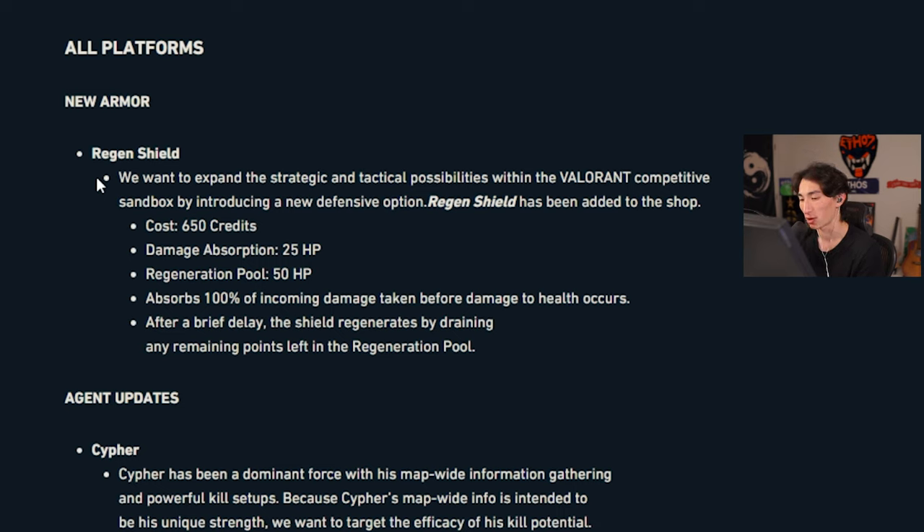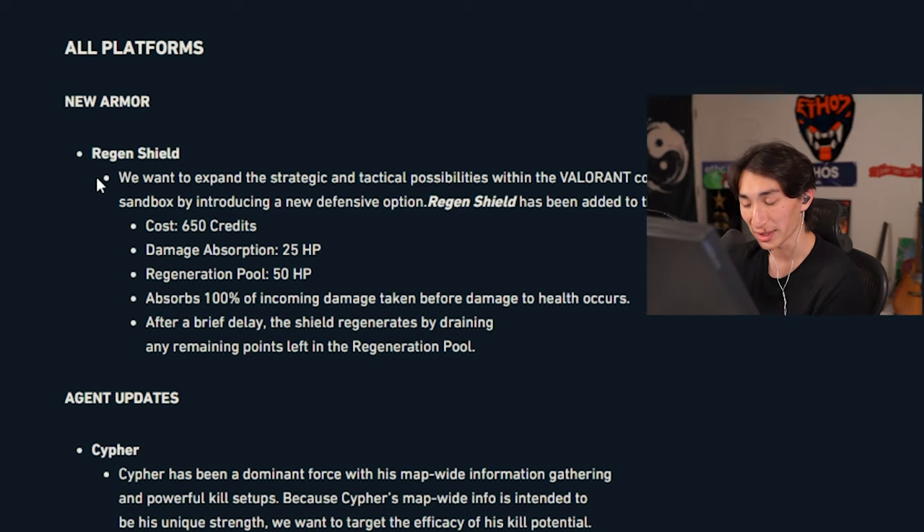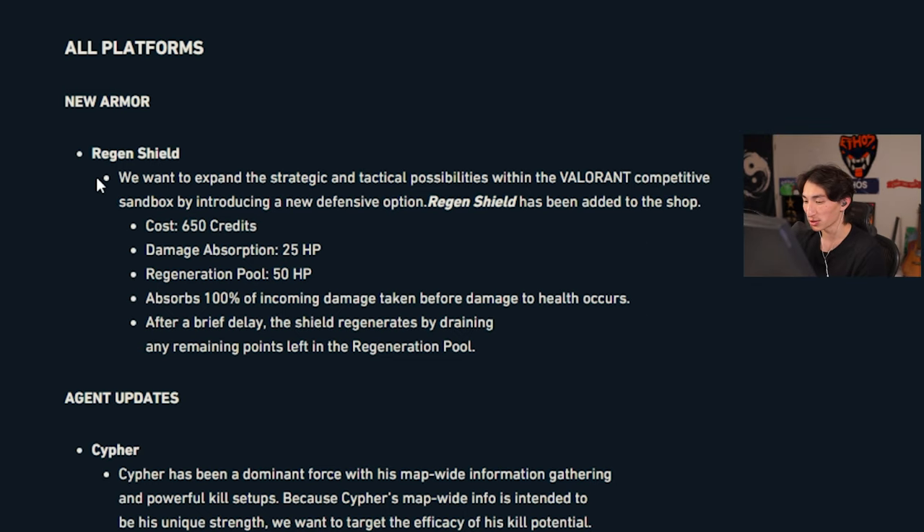Regen shield has been added to the shop. The cost is 650 credits, so it's between light armor and full armor at 650, leaning a little bit more towards heavy armor. Damage absorption is 25 and regen pool is 50. It absorbs 100% of incoming damage taken before any damage to health occurs. You technically have 175 HP in total, but at any given moment you only have 125 HP maximum.